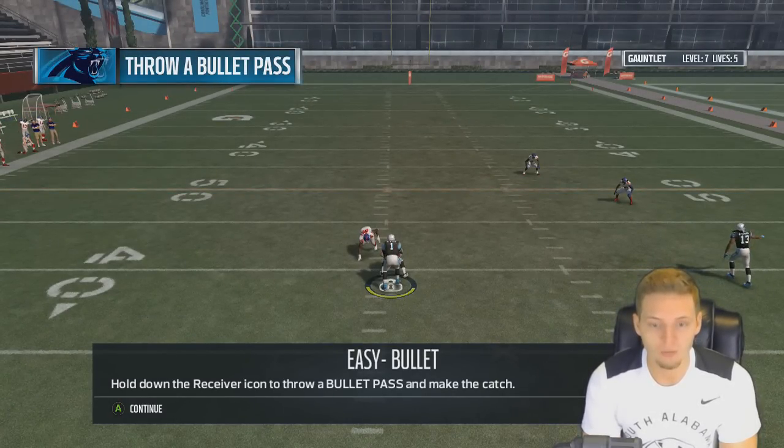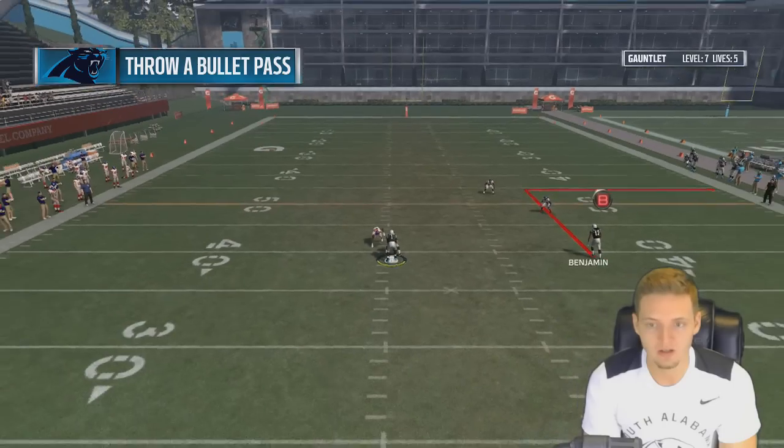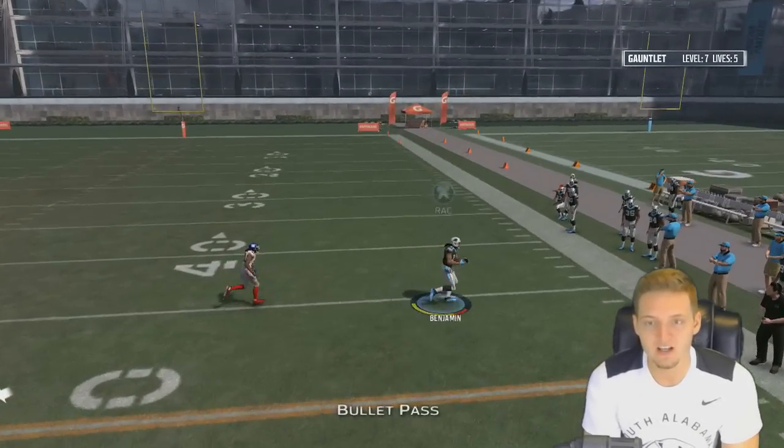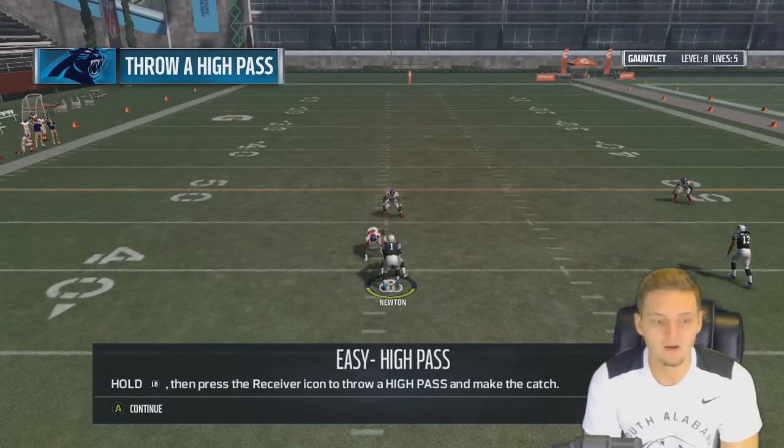Hold down the receiver icon to throw a bullet pass and make the catch — same thing as earlier, but to the outside this time. Kelvin Benjamin to the outside. Easy, just like that. Level 8 confirmed.